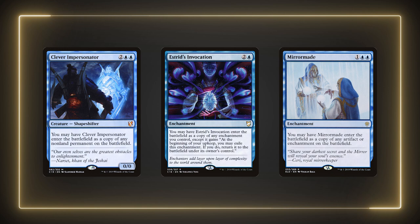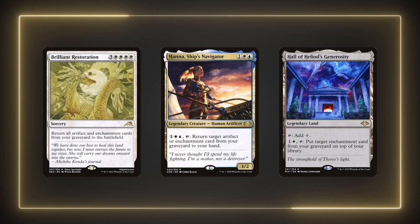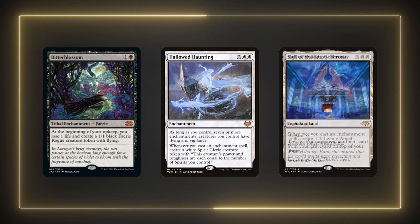First up in the utility section is some copy effects: Clever Impersonator, Estrid's Invocation, and Mirror Box. All can copy any enchantment we control. The Impersonator and Mirror Box can copy our opponents' enchantments as well for some more flexibility. These are all great cards that double up our enchantment effects or just expand our options. Brilliant Restoration, Hana, Ship's Navigator, and Hall of Heliod's Generosity are all some ways to get our enchantments out of our graveyard. I'm running some scary effects in this deck and it's likely they'll get removed at some point in the game — each of these cards is very effective and welcome in this list.